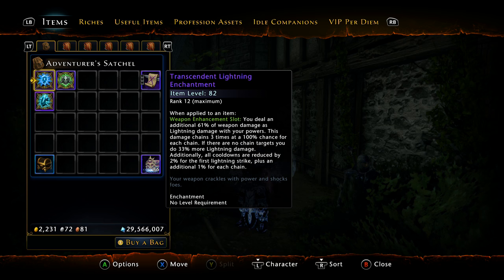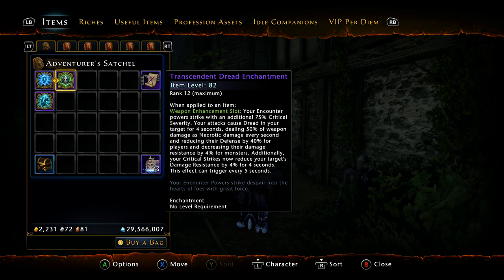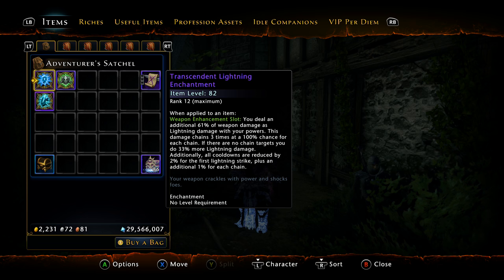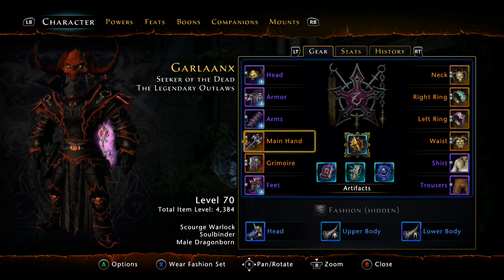Does Fey Touched outperform Dread? Yes and no — it depends on group composition and appropriate gear. For AOE, if you want to swap enchantments, Lightning will work with Blades of Vanquished Armies, Fury Bolt, Curse Bite, and Arms of Hadar. You could swap Lightning in for AOE trash then put Fey or Dread in for bosses — but that costs a lot of gold. If you don't have a Fey, this build will still work with Dread, but Fey is better for Soul Spark generation.